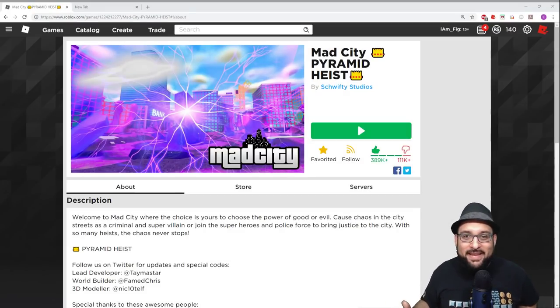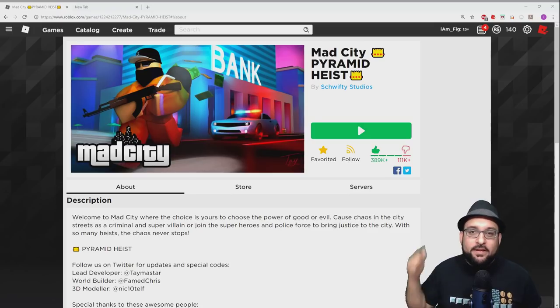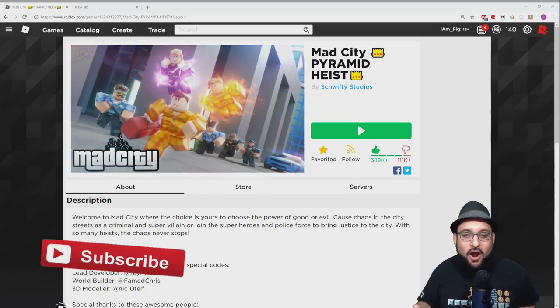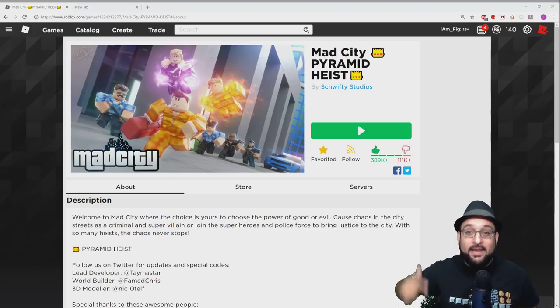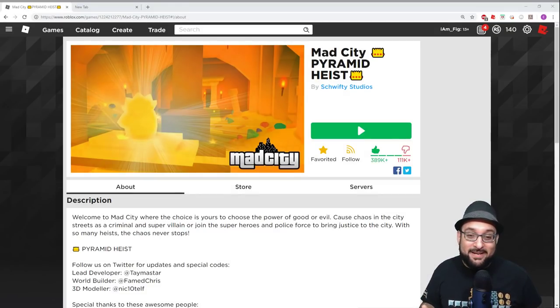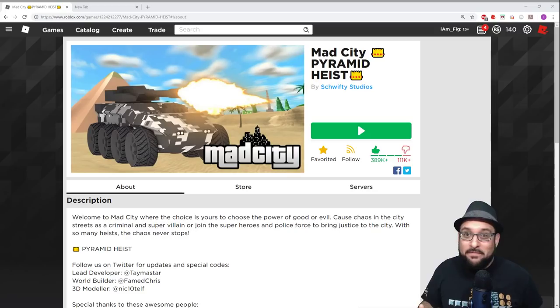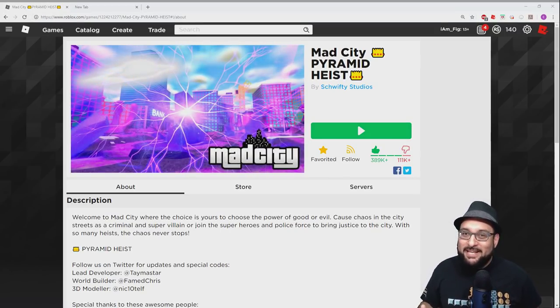What's up fixers, welcome back, Fig here again with another Mad City video! Today there's a new update — there's a new pyramid heist. The pyramid is open, you can go in there and do some kind of robbery. I haven't played this yet so you guys are going to be checking it out with me for the first time. I'm really excited to see what it's like inside that pyramid — we've been seeing the light coming out of the top of it and all kinds of weird stuff going on.